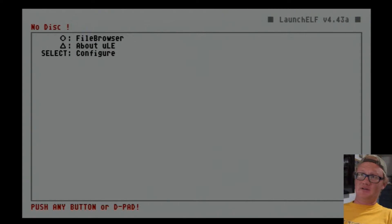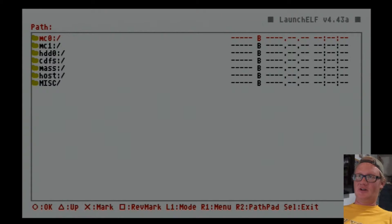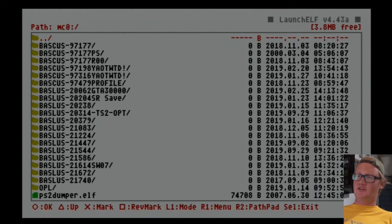You'll eventually get to a menu that looks like this. Press circle for file browser. The memory card — that's your MC0 — is going to be in port 1, or if you jammed your memory card into port 2, it's going to be MC1. Hit circle to enter that. Some of these — good luck knowing what's what. They're pretty much all saves I want to keep, so this is where it gets tedious.